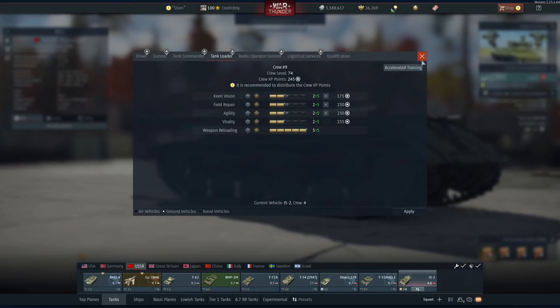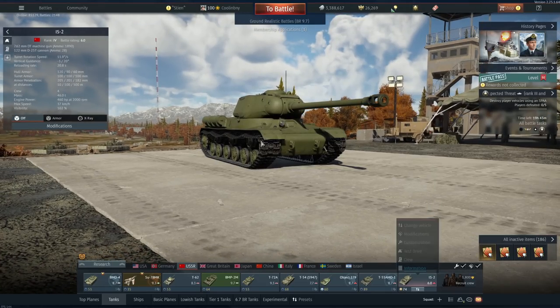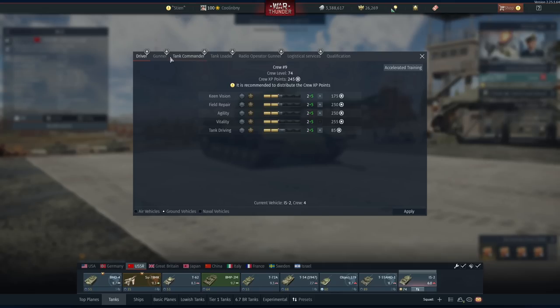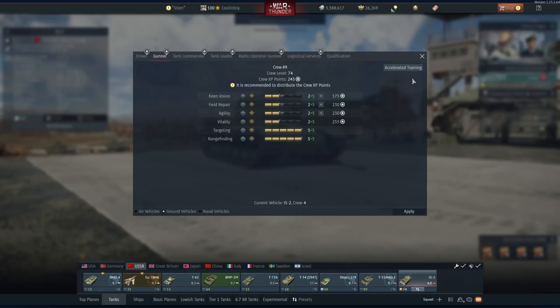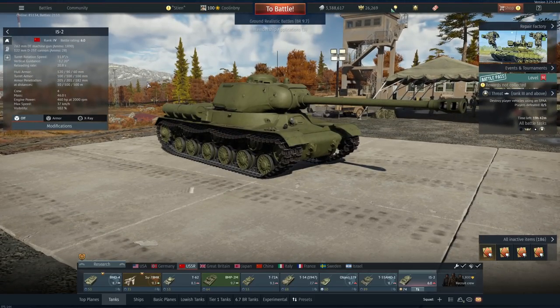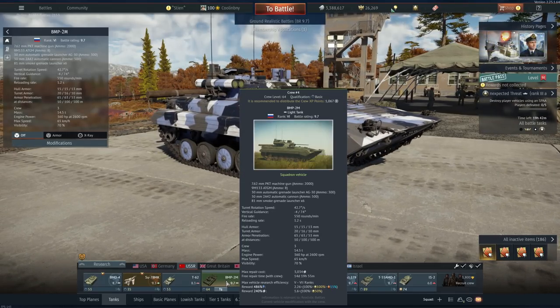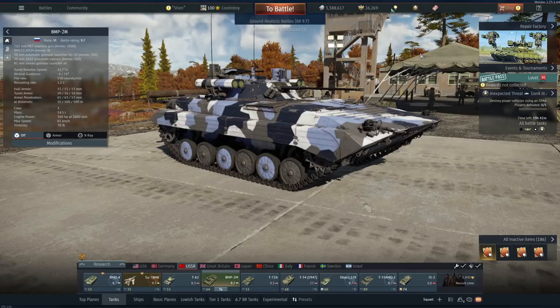You're looking at roughly a 25% faster reload speed, and this is pretty much universal except for vehicles with an autoloader. This is a huge difference and will often be the difference between life and death. For turret traverse, it went all the way from 8.33 to around 11.9 degrees per second — about three and a half degrees per second faster, which is around a 33% increase.